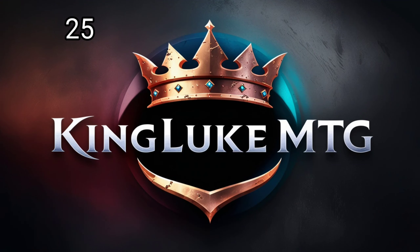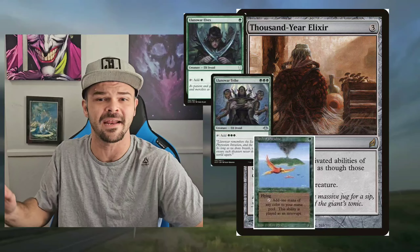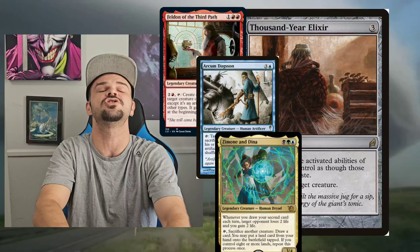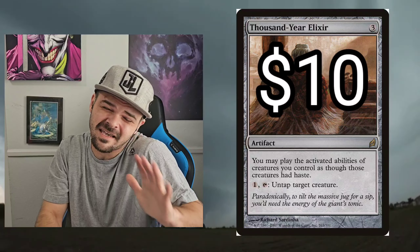First up, we got Thousand Year Elixir. This is one of my favorite cards in the whole game. There's so many Commanders and cards that benefit — like Elvish Mystic and all your mana dorks, Commanders like Felden, Arcum Dagsson, Zemone and Dina — so many different cards that just activate when they enter the battlefield. Three mana, pretty decent price, around $8 to $10. Super solid card. I put it in almost every single deck I play. A lot of creatures have that tap ability, and being able to use that with haste is amazing.